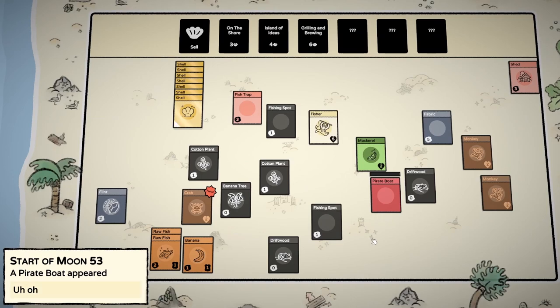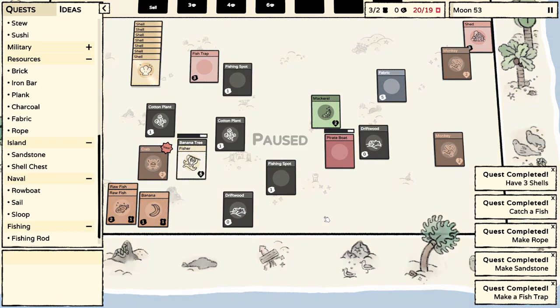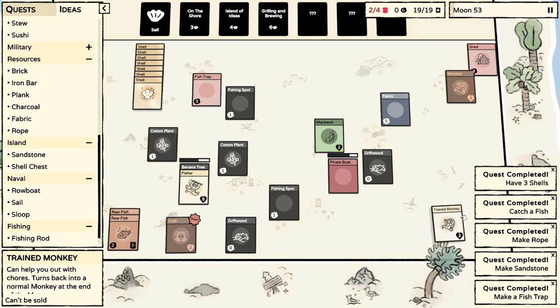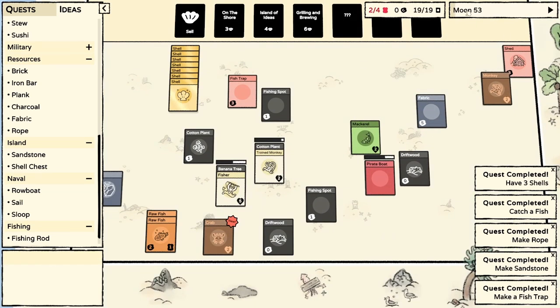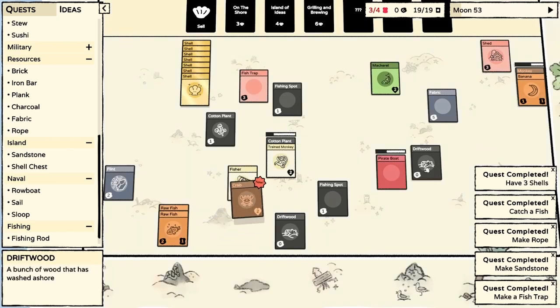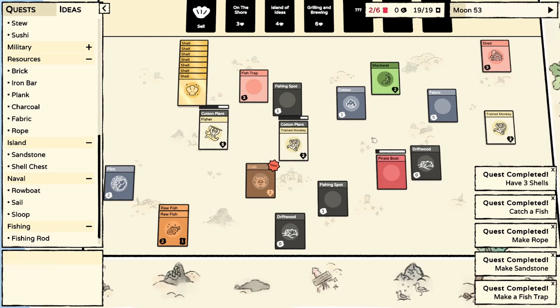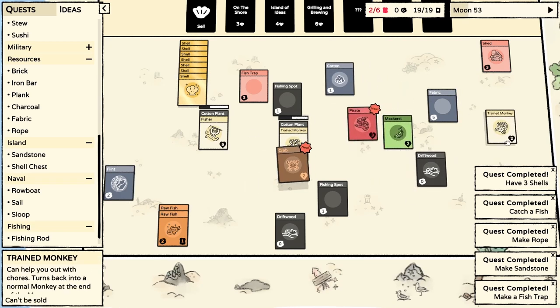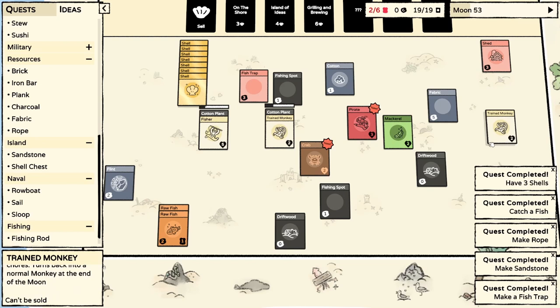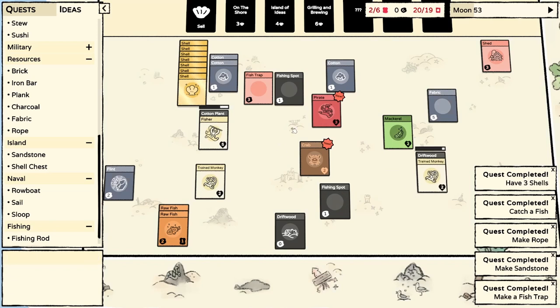Oh no - a pirate boat! I was worried about this. Let's get on some banana trees, and actually let's get a monkey right away so they'll pay off way more quickly. We could spare another banana for a second monkey so they get working. Then we have two hands to help us against this pirate.